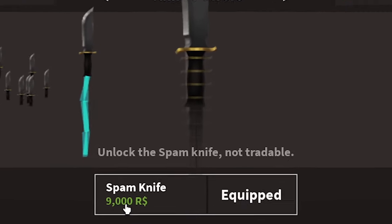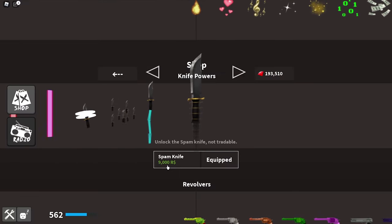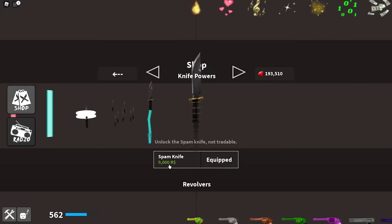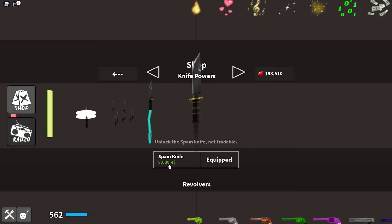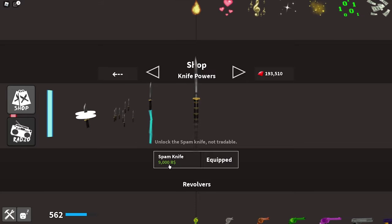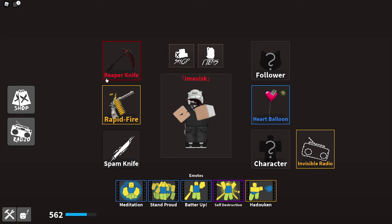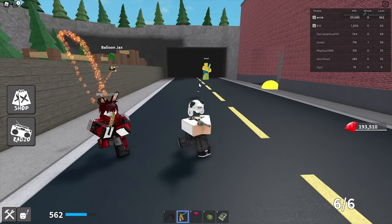Round is over. Wait a minute — I'm pretty certain I paid 9001 robux for spam knife. Did I get scammed out of one robux? I'm going to complain about that. But did they actually change the price? That is so bizarre — I am 100% certain I paid 9001 robux and was always joking about that one robux. That's really bizarre.